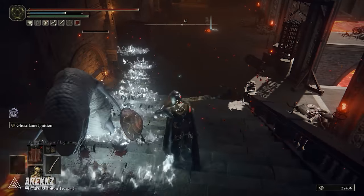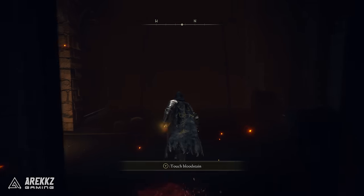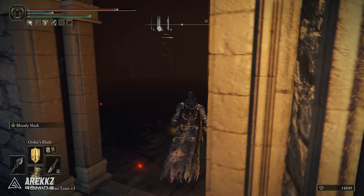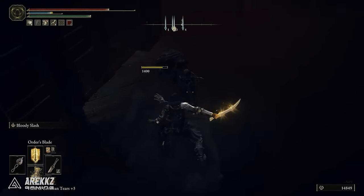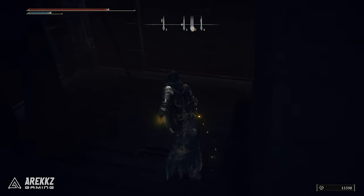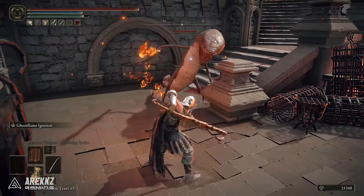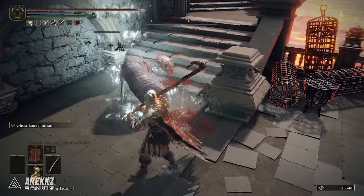If you want to farm faster, you can activate an elevator that sends you directly up to this location from a site of grace. Do that by heading into the room just after the first man serpent and turning left to send the lift down. This gives you a nice back-to-back route where both enemies are relatively close — get two kills, return to the site of grace, and rinse and repeat. Good luck, and hopefully you don't have to spend too long farming these.